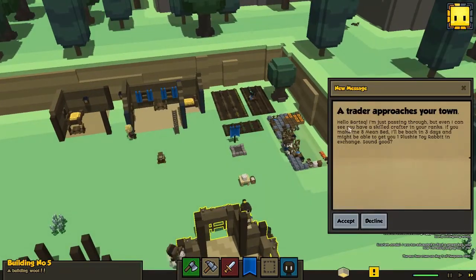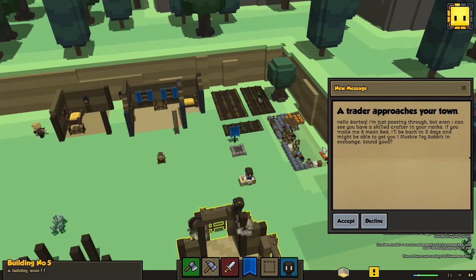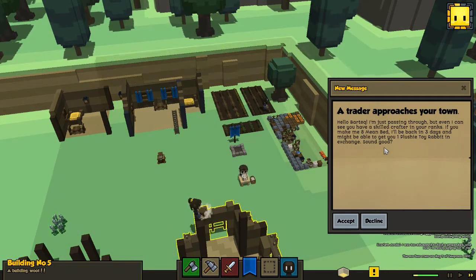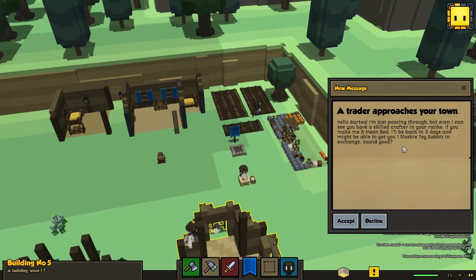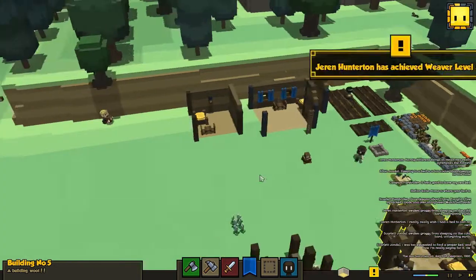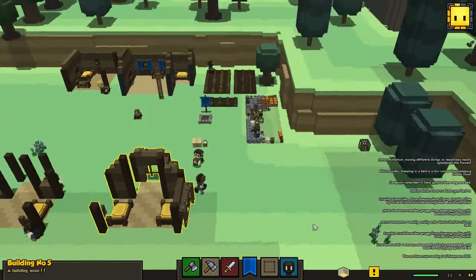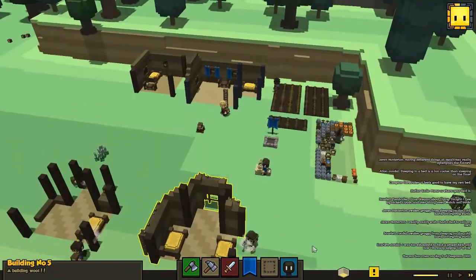A trade approaches! 'Hello Bartek, I'm just passing through, but I can see that you have a skilled craftsman in your ranks. If you make me eight mean beds, I'll be back in three days and might be able to give you one plushy toy rabbit.' I don't know if there's any point in having those yet.